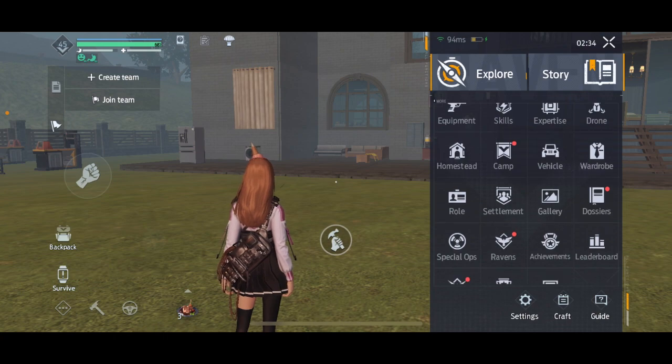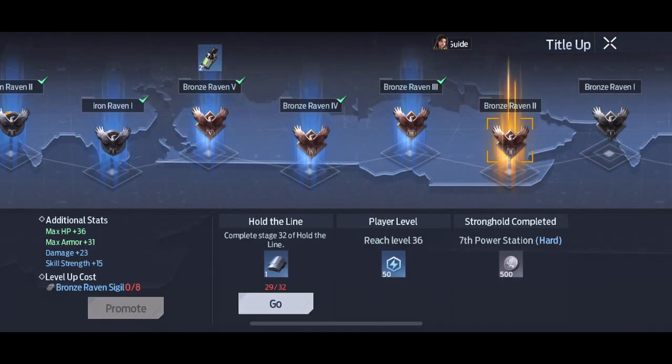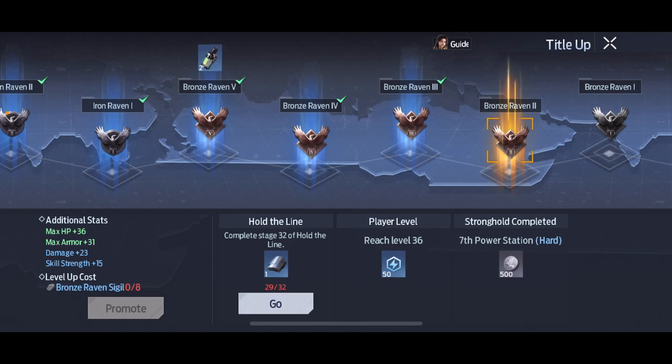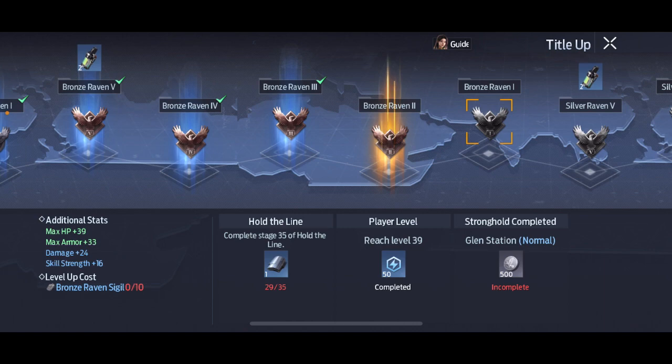Here in the Raven section, when you level up by completing Hold the Line and your strongholds and reach a certain level, you can promote here. It will give you additional stats — you can see max HP, max armor, damage, and skill strength — and it will replace the previous tier with the better one.